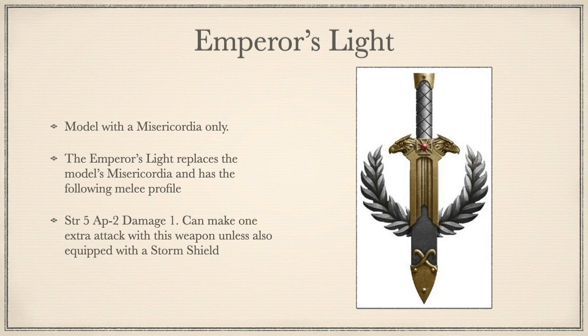Next up: Emperor's Light. Model with a Misericordia only. This replaces it and is the same profile as a Misericordia, with a bolted-on ability that any morale tests taken by enemy units within 12 inches add one to it. Clearly we've peaked early with the relics at number 4. Not every relic can be a banger, and this one most definitely is not. The small fringe situations this could be useful are outweighed by most of the relics here. Without wanting to give anything away for the rankings, I wouldn't recommend you use this.